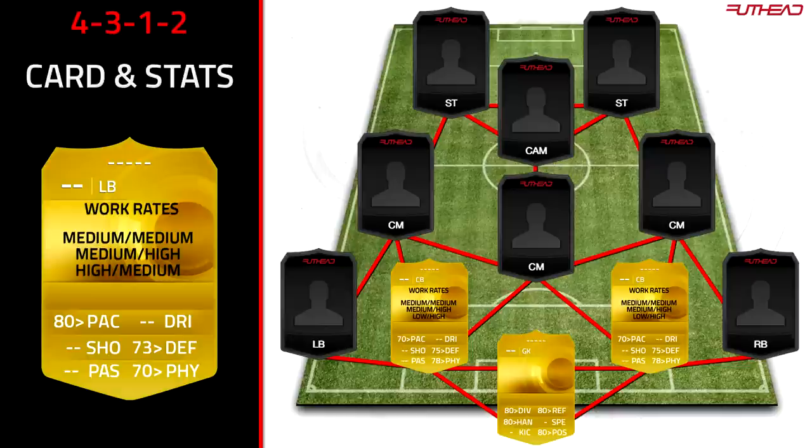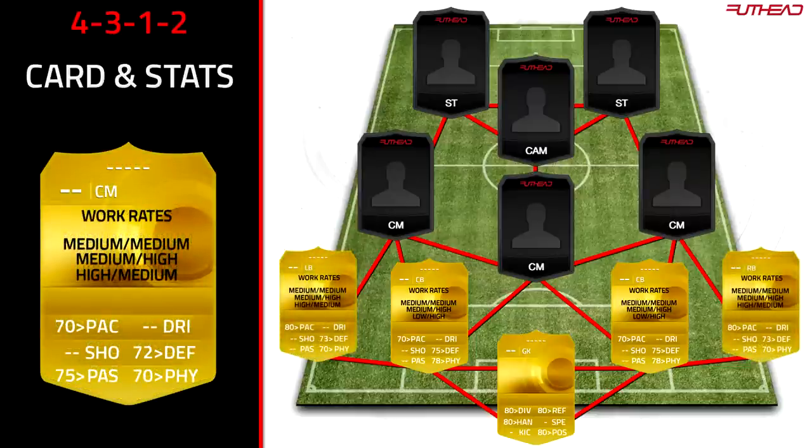Moving into the left back and right back: I'd recommend 80-plus pace, but work rates are very important here. You want medium-medium work rates ideally, but many top full-backs have high-medium, which can leave you a little stranded in defence sometimes. High-medium or medium-high will do fine if you've got a solid defence with fairly fast centre-backs. For the centre mids in this formation, I'd recommend medium-medium, medium-high, and high-medium work rates. You don't want low work rates unless it's a CDM with high defensive work rates to help your defence.